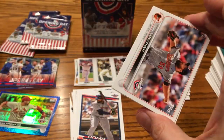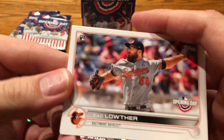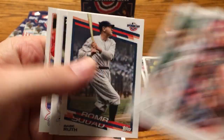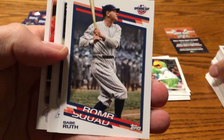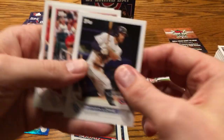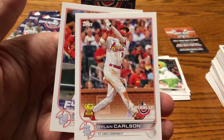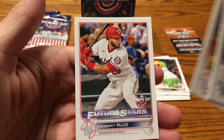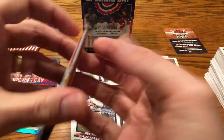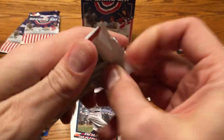I should have looked and seen if this is like a 250 or 300-card set — it might be even a little more than that, maybe 330 like Series 1. There's a Babe Ruth Bomb Squad — very cool, Babe Ruth Bomb Squad! Dylan Carlson Gold Cup is pretty nice. And Keibert Ruiz, Future Star — catcher who went from the Dodgers to the Nationals in the Max Scherzer trade.